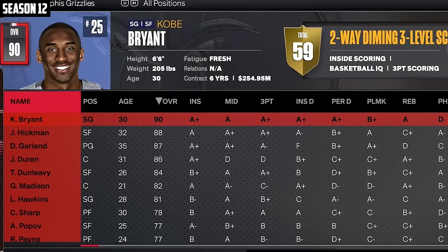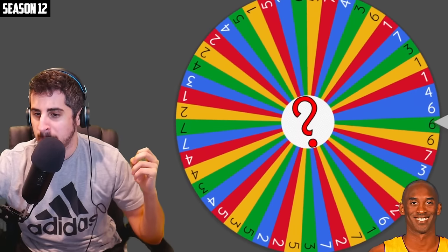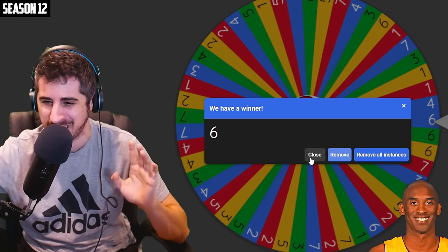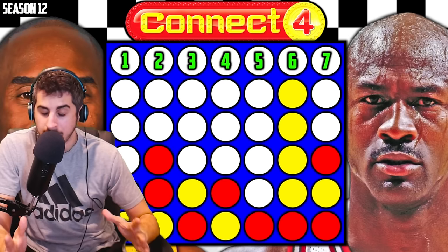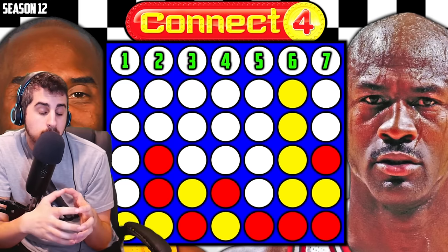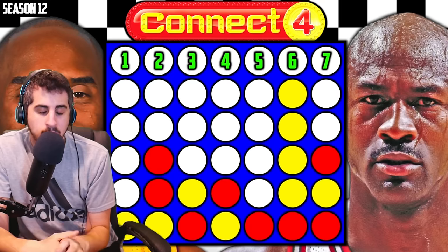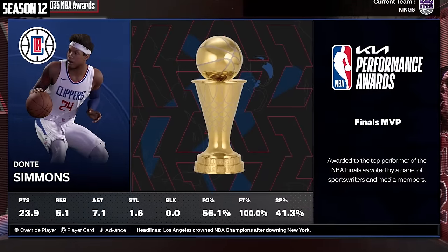Kobe hit 90 overall — forgot to show that — so we've got to add the connect four spot. Let's see if Kobe gets lucky: number six right there. That officially gives Kobe connect four, but this is not over. All MJ has to do is get to 99 overall and get a connect four of his own before Kobe does. MJ made his way to 91, so let's give him his connect four spot at number two — all he needs is one more number two in a row for his own connect four. Kobe's at 92 overall.